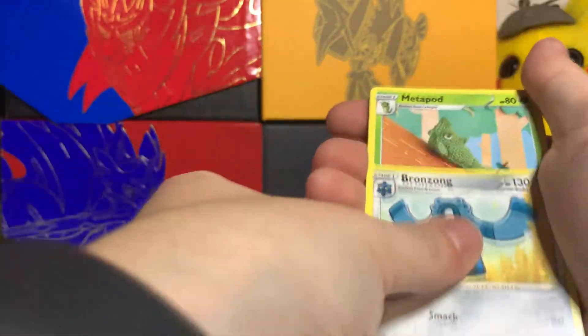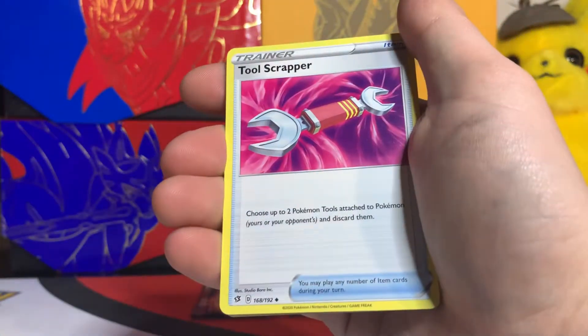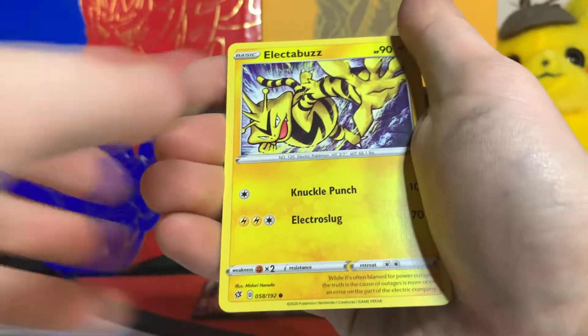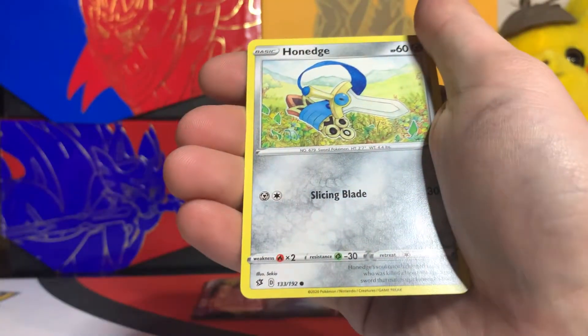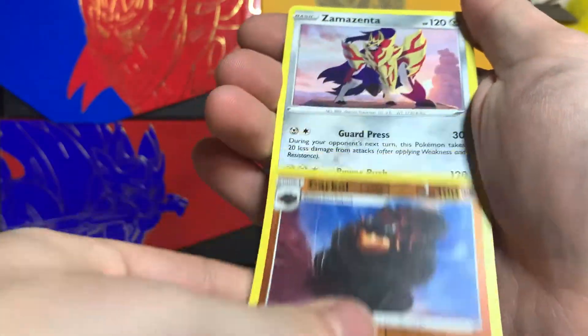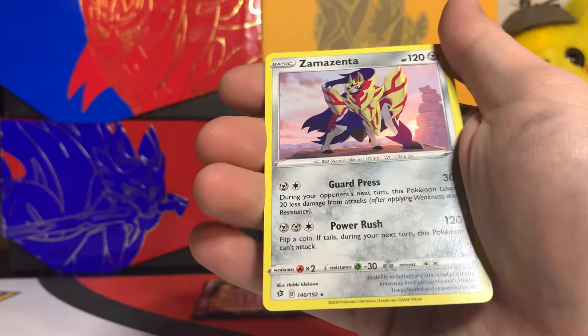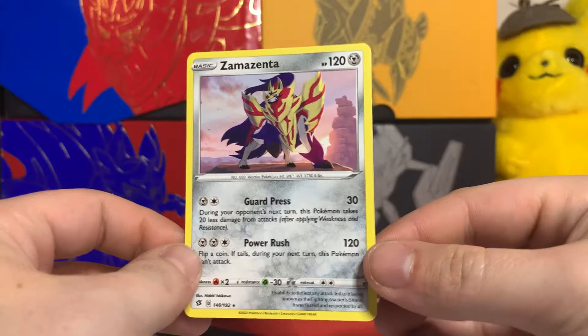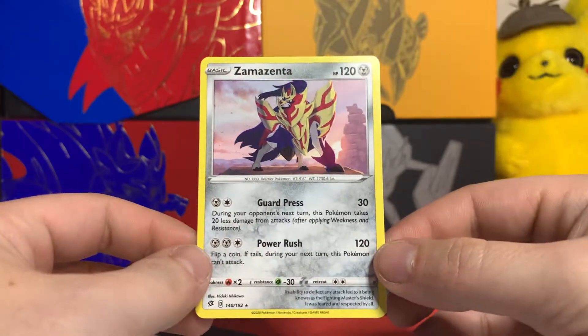Psychic, Bronzong, Metapod, Tool Scrapper, Meditite, Grubbin, Electabuzz, Natu, Honedge. Reverse holo Kricketot and a regular rare Zamazenta. That artwork looks absolutely wonderful.